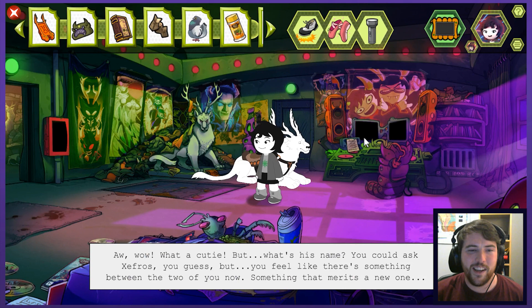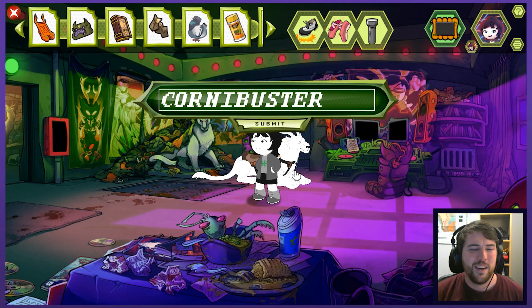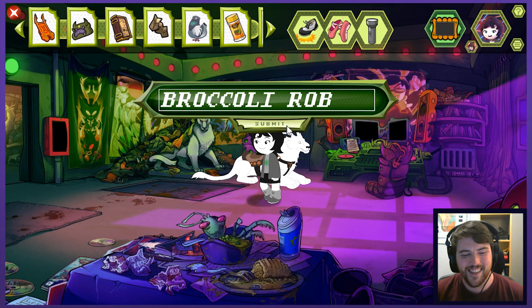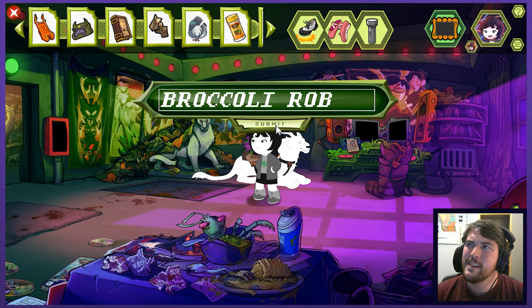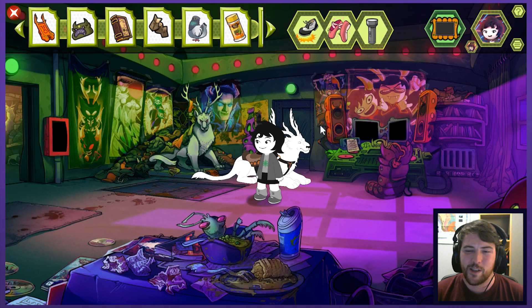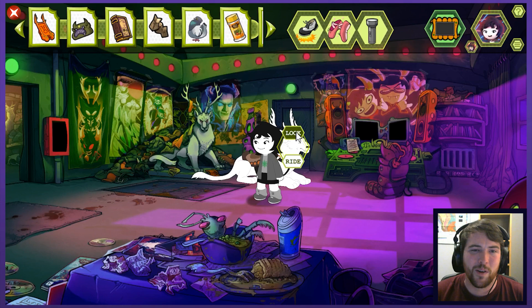Oh wow, what a cutie. But what's his name? You could ask Zephros, but you feel like there's something between the two of you now — something that merits a new one. Oh, between the two — you're going to rename this character? Don't rename him. He clearly was born with the name. Corn and Buster? I don't like that name at all — it's like Cornelius and Buster together, it's weird. I'm going to make him Broccoli Rob. I know that's a thing and I don't know why it's a thing or what it means. Rob is like a part of a Broccoli, I think, maybe. When someone's name is Rob and you call him Broccoli — but that's what I'm going for because that's what came to mind and I like it better. I got an achievement: Insufferable Zoo Smell, and it's a picture of the two different Lucises. So I think there's an achievement for renaming either one of them.